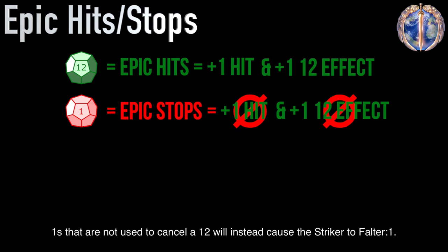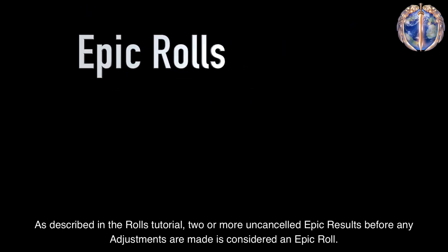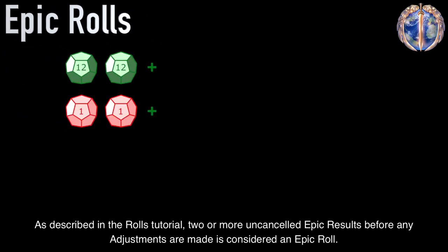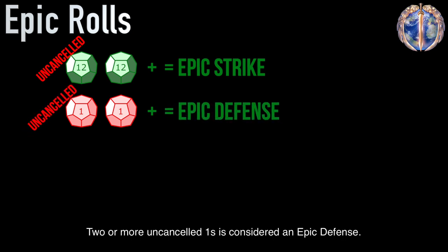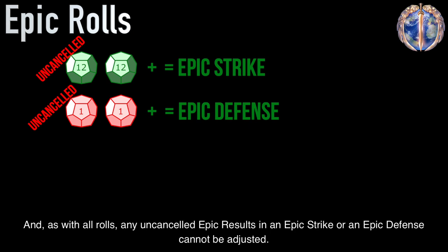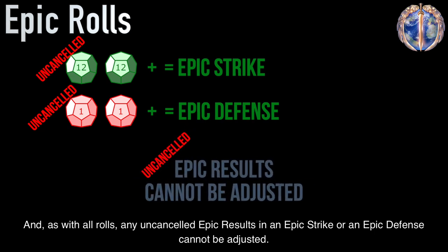Ones that are not used to cancel a 12 will instead cause the striker to falter one. As described in the rolls tutorial, two or more uncancelled epic results before any adjustments are made is considered an epic roll. Two or more uncancelled 12s is considered an epic strike, and two or more uncancelled 1s is considered an epic defense. As with all rolls, any uncancelled epic results in an epic strike or an epic defense cannot be adjusted.